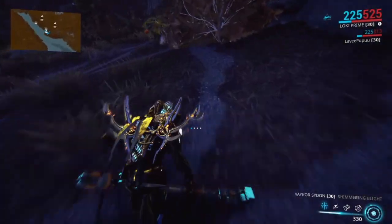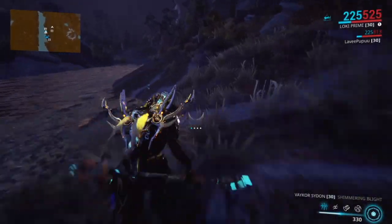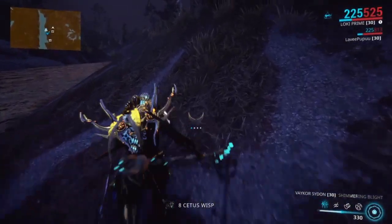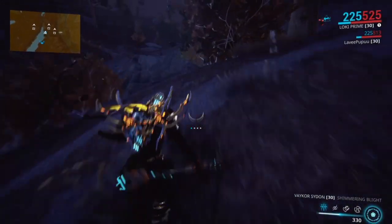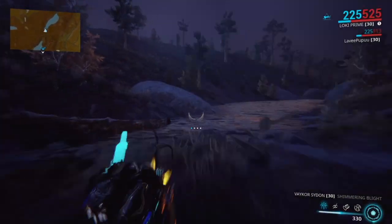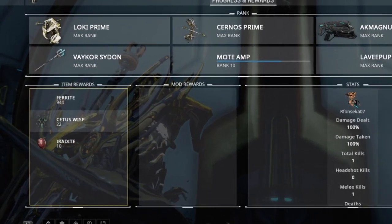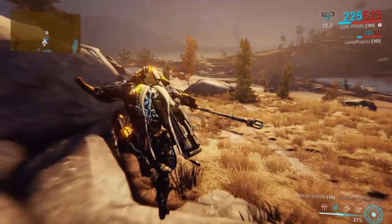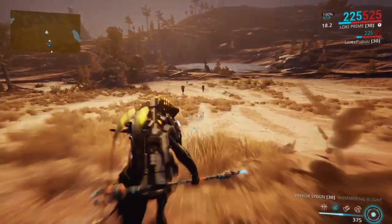Now if you have a Smeeta Kavat, make sure to bring it along. Most of the time it'll just run behind you doing nothing, but sometimes — SOMETIMES — the stars will align and in their magnificence your Kavat will give you a double resource buff, sometimes even twice in a row. With such divine fortune, I managed to get 22 Wisps in one run. Glorious. You may not always be able to make use of it — sometimes there may be no Wisps around when the buff activates — but of course every little bit helps.